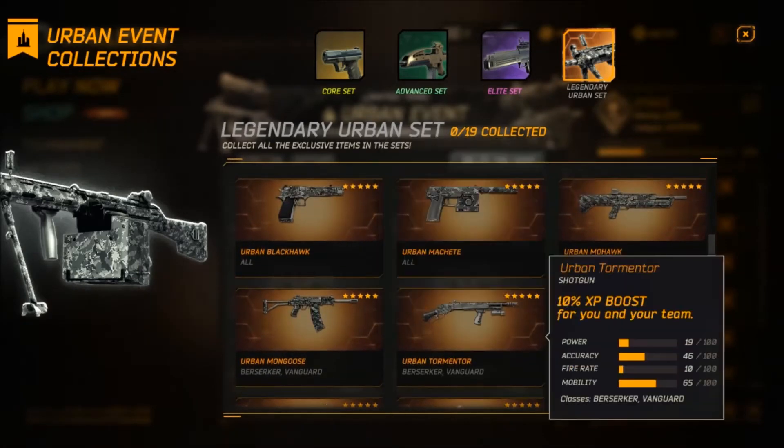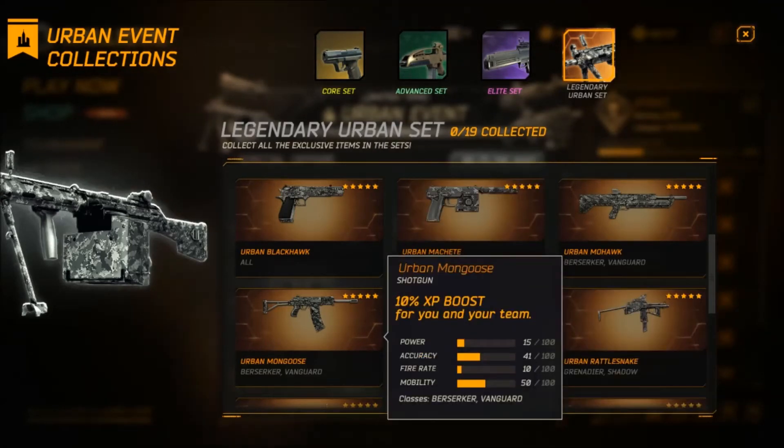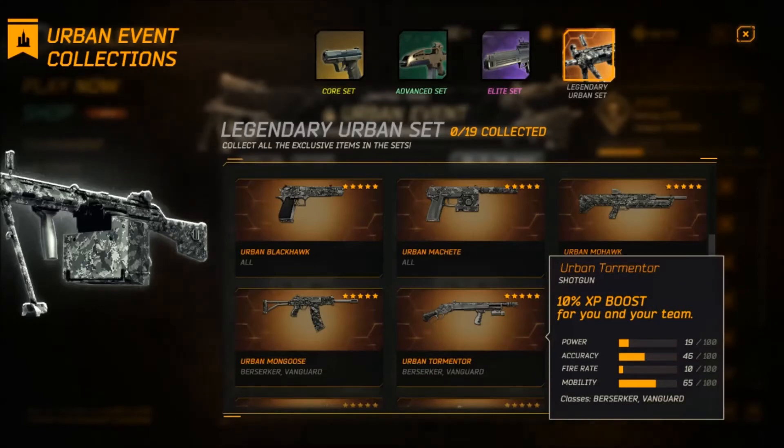And then we have the three shotguns, with the Tormentor always being the best, the Mongoose going in second, and the Mohawk in third. Just because the Mohawk is fully automatic and the Tormentor has the best damage and range.